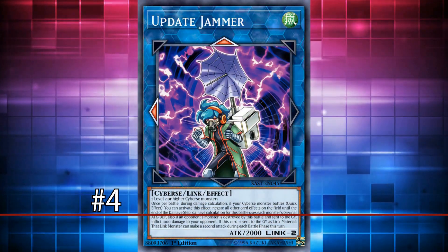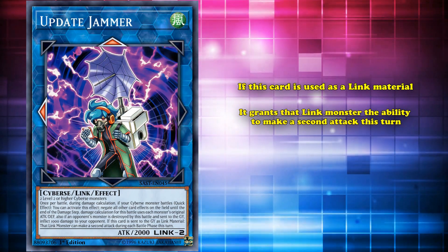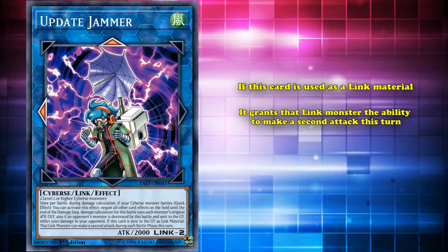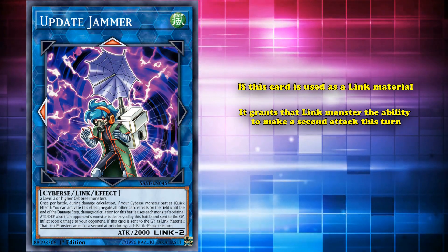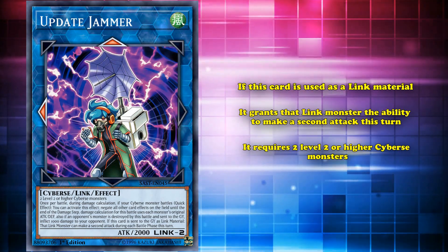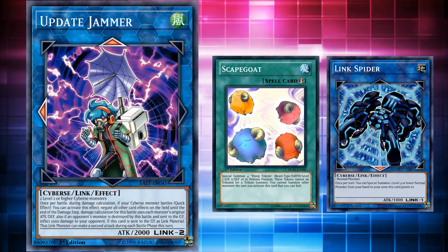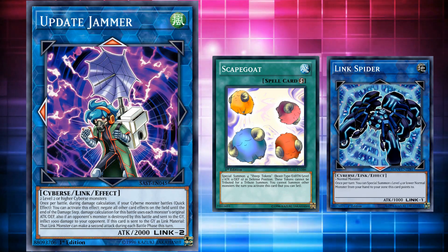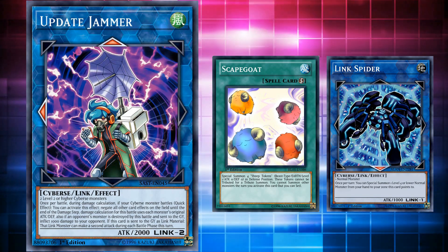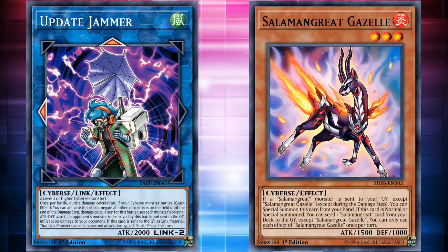At number 4, we have Update Jammer. This is a Link 2 monster, where if this card is used as a Link material, it grants the Link monster the ability to make a second attack this turn. Granting a Link monster the ability to attack twice is huge — that's why this card is limited, with its materials requiring two level 2 or higher Cypress monsters, which makes it hard to use level 1 tokens or convert tokens into Link monsters to bring out Update Jammer. They knew this card's lingering effect was good, so they tried to restrict it as heavily as possible with its materials.